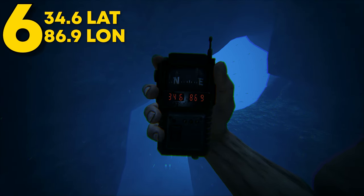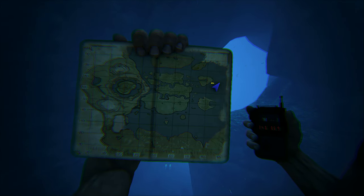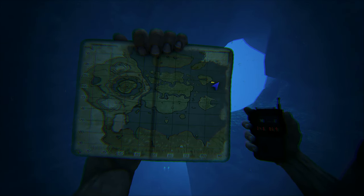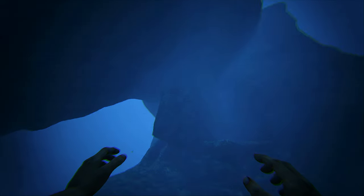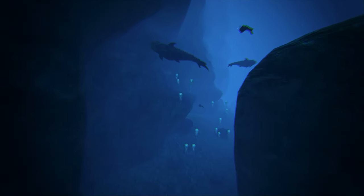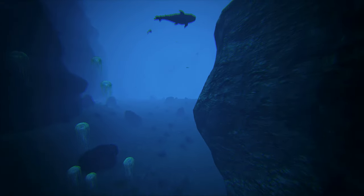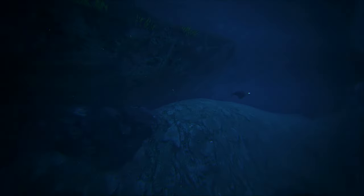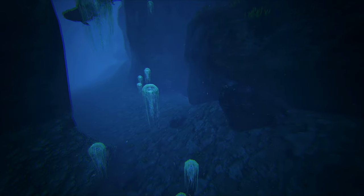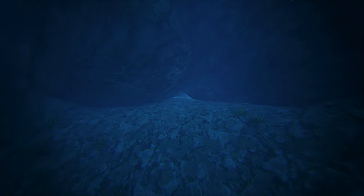Coming in at number 6, this can be found at 34.6 latitude and 86.9 longitude. This rat hole can be found by Tropical Island North. Now this rat hole is a little tricky to find — even when I was recording this I accidentally passed by this spot. The rat hole is slightly bigger than a person, making for a small and easy to defend entrance. On the inside, you will see a very long hallway. This hallway doesn't really lead to anything, making this the rat hole. If you are solo or with a smaller tribe looking to stay hidden, this is the spot for you.